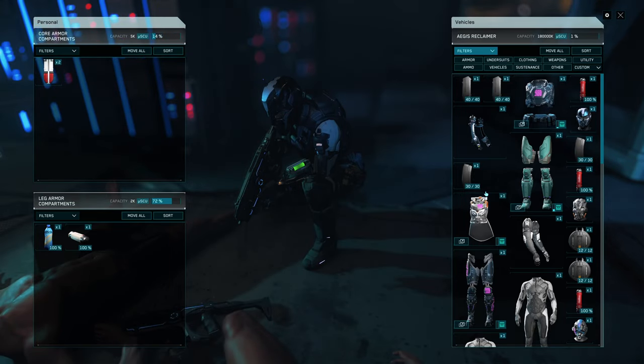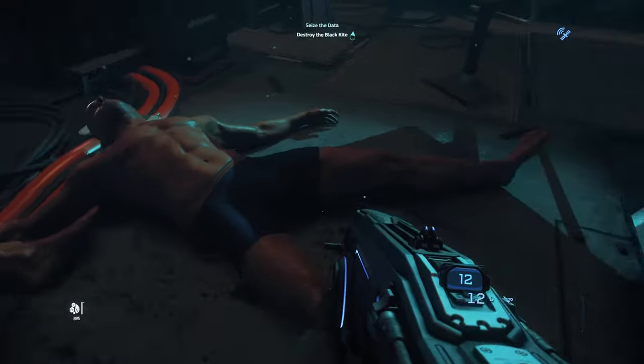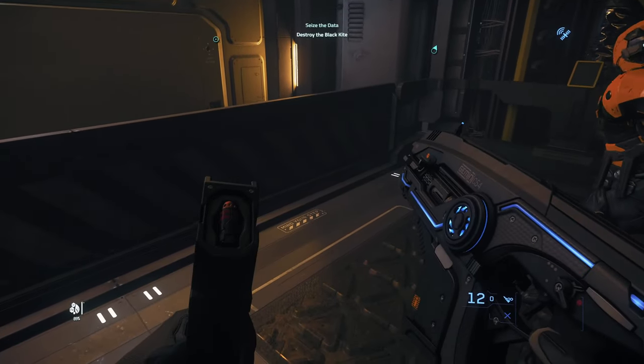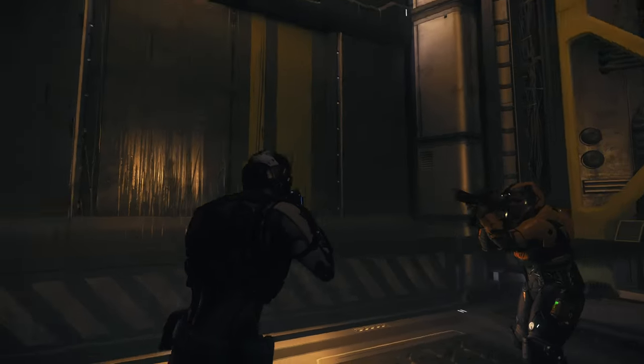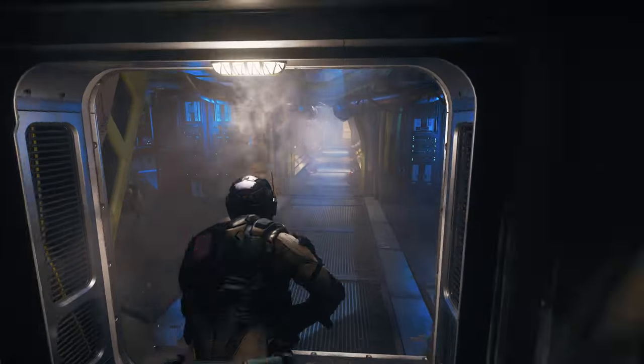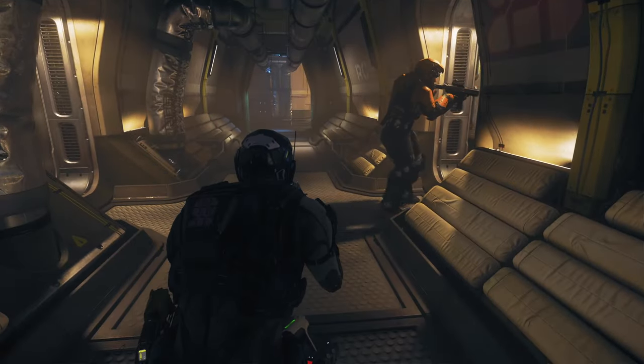If you come across weapons next to the bodies, remember to drag them into the ship's inventory as well. Once you've cleared the area, make your way back to the habitation deck and find your way to the bridge.